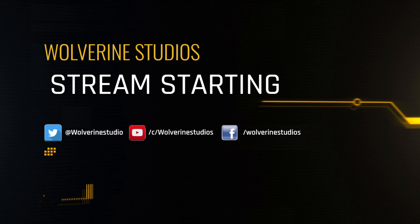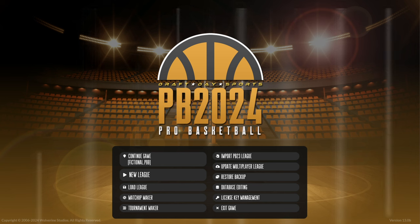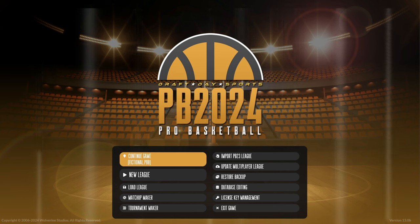Good evening everybody, welcome to the Wolverine Studios channel here on Twitch. We are excited to be back with the Developer Dynasty this evening. Today we are going to take a look at Draft Day Sports Pro Basketball 2024 — your first look at our new version of our pro basketball sim coming later this year. We have College Football 2024 available now on our website and Steam, with a free demo at wolverinestudios.com. We've got pro basketball and pro football coming, and college basketball will launch later in 2024.